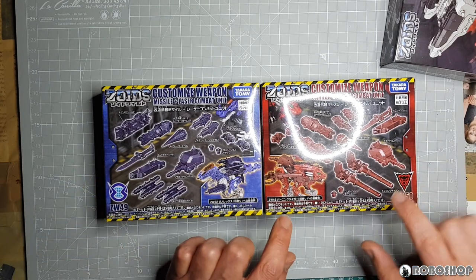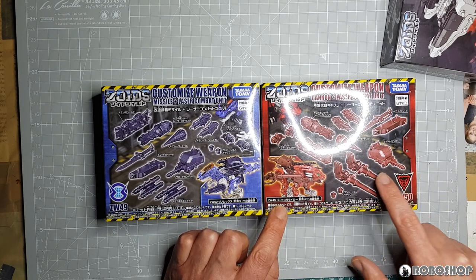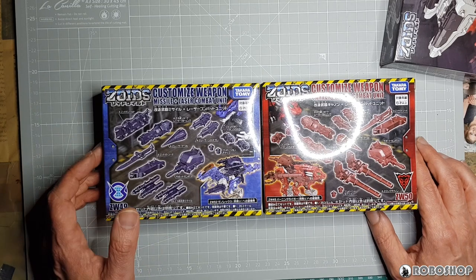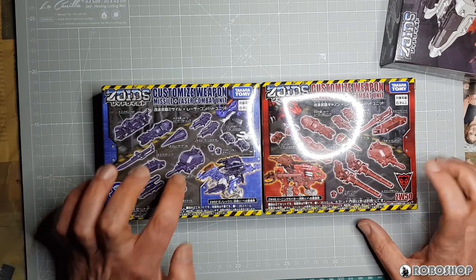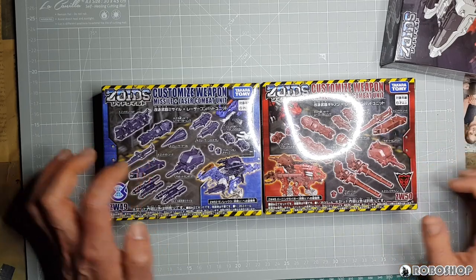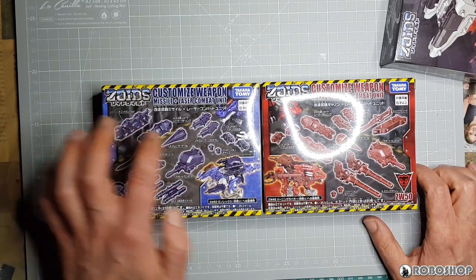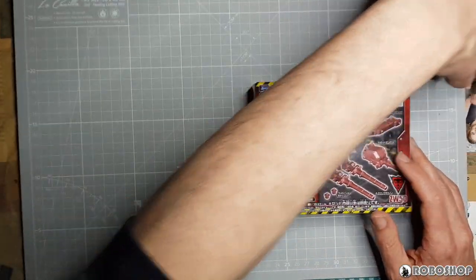The only difference is that the cannon and laser combat unit comes with these two big cannons that look sort of like the Republic cannons for the Gojilus. Whereas the missile and laser combat unit comes with these two missiles, and that's it — all the other parts are the same. You've got this big one with the single cannon, this weird Rambo knife, this cannon, these two boosters that go on the heels, these two smaller cannons, connecting pieces, and these two — probably for mounting stuff.